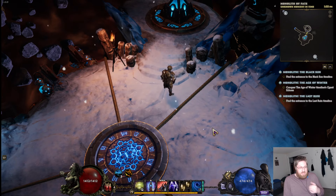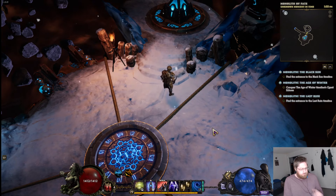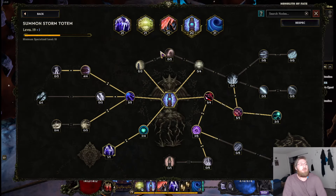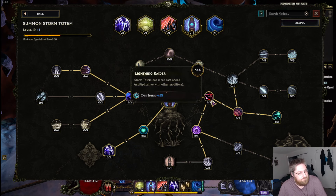Percent less cast speed. What this would mean is with all four cast speed nodes, you'd still be at negative 30 percent — or excuse me, you'd still be taking one third of all cast speed, so you're casting at one third of your regular rate, which is awful because for the most part cast speed is multiplicative.